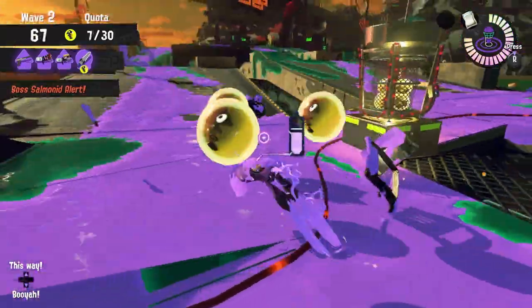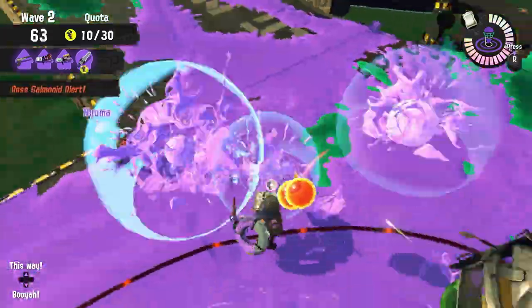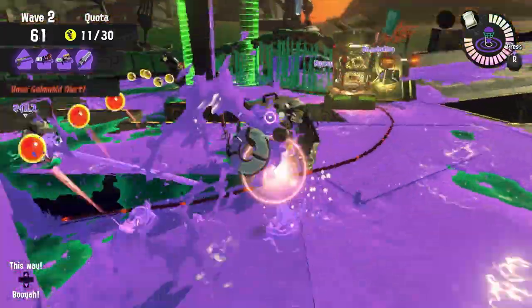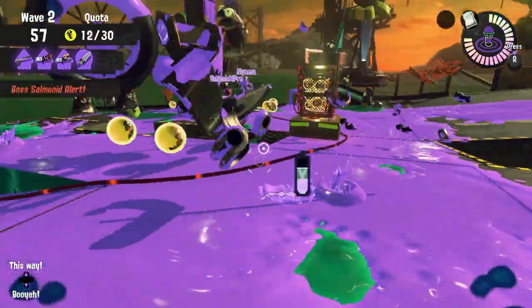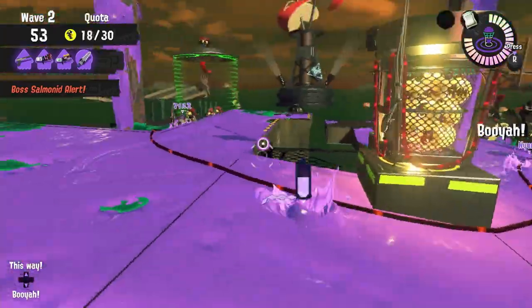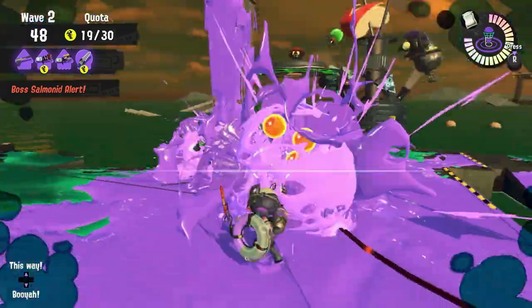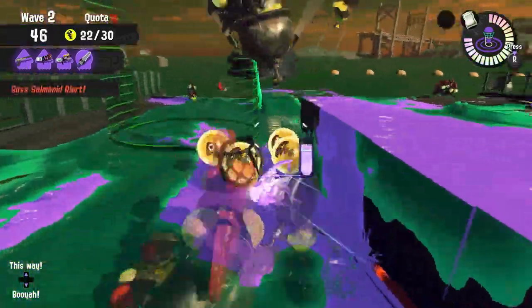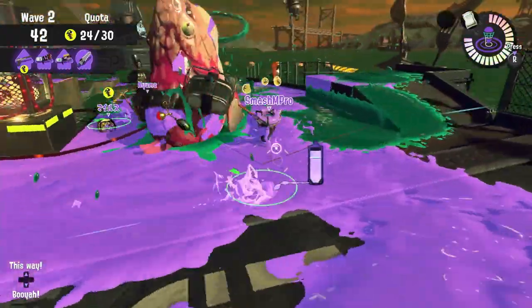Paint control is also really important. It seems small, but it's what helps you with mobility and survival, because you'll get wiped very fast if no one can move around because the map is covered in salmonid ink. Knowing the basics and fundamentals of the mode is extremely important when you can't communicate. They're what will help you lose less games and win more consistently, and they'll also help you spot mistakes your teammates may be making so you can fill in and help to avoid a loss.